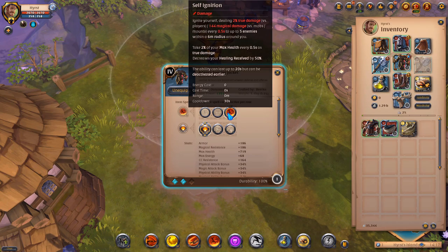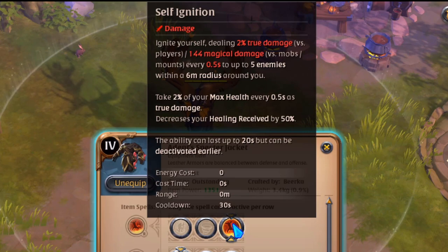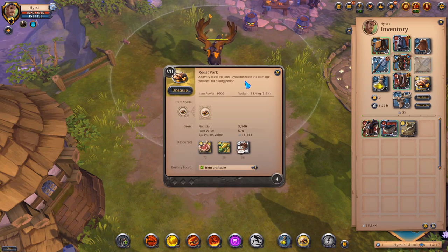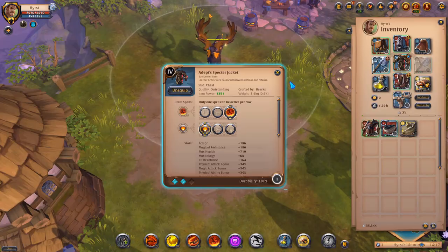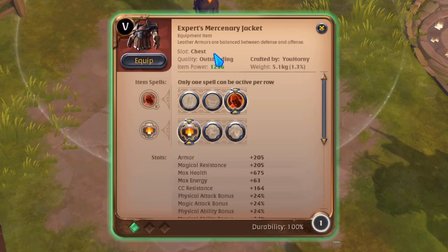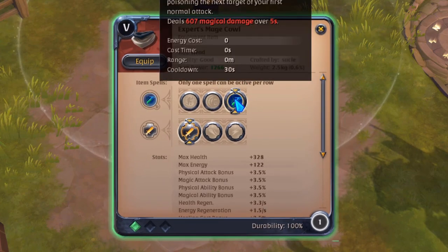When using specter jacket you deal a lot of damage but lose 2% of your max health. With roast pork food you get about nine and a half percent back, so it works really well — you're not losing net health. If you're very low on health frequently, swap to mercenary jacket and the problem is gone. If you have no energy issues, you can use mage cowl instead of scholar cowl for additional damage.